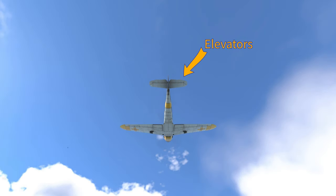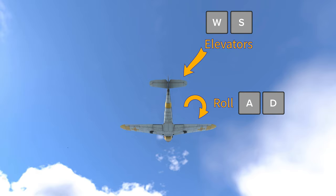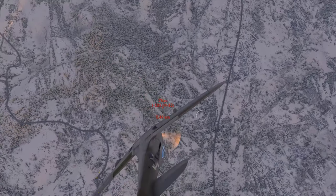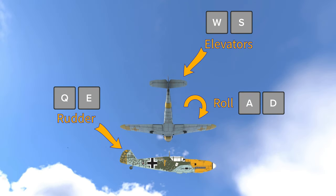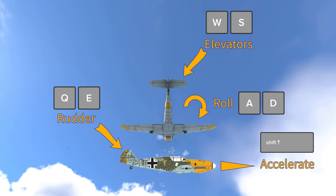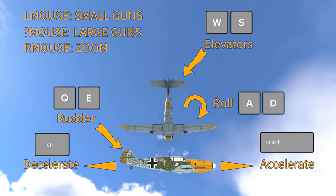This is a plane. These are elevators — they make your plane go up and down. Bind W to pitch down and S to pitch up. Then bind A and D to roll left and right. This will give you the ability to pull hard turns and roll fast. Q and E should control your rudder — that'll be your left and right. Accelerate with Shift and decelerate with Left Control. Small guns on the left mouse, large caliber guns on another mouse button and zoom on the right mouse button. Done — that's enough to get you started.